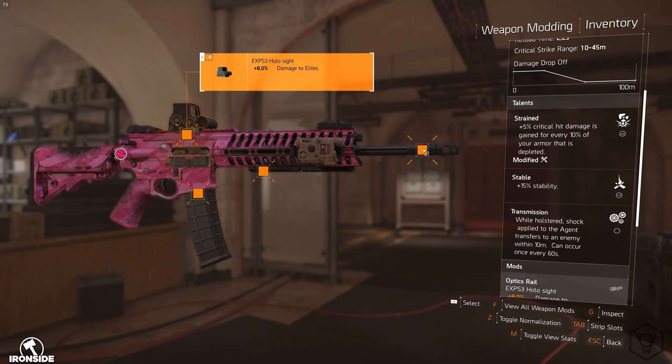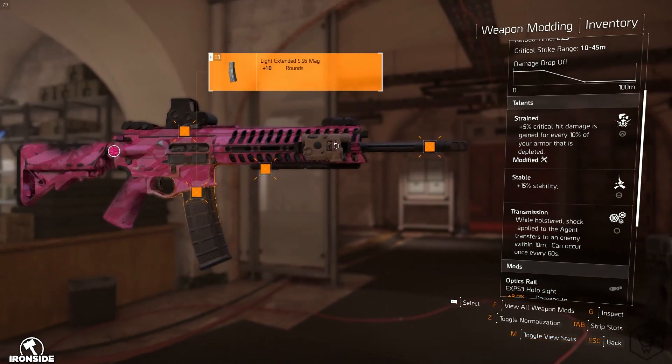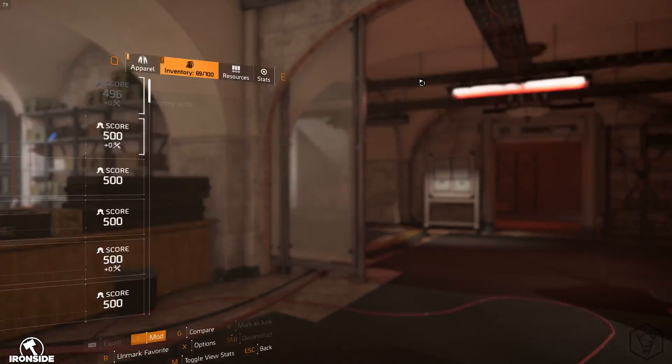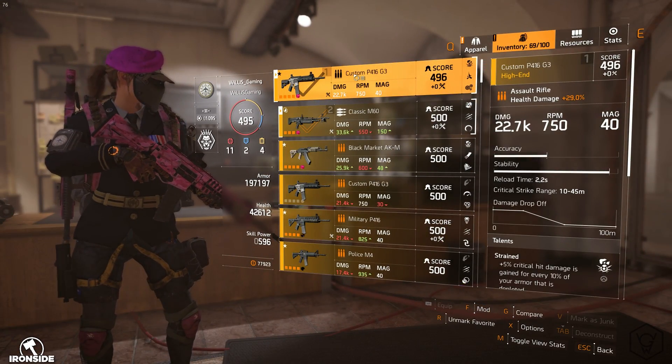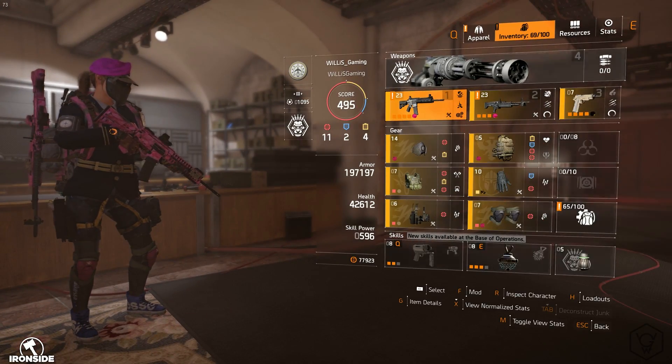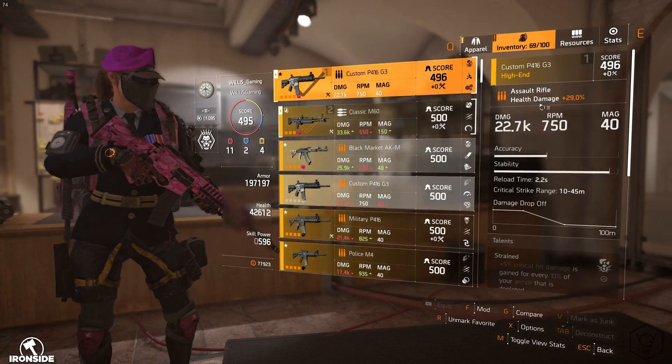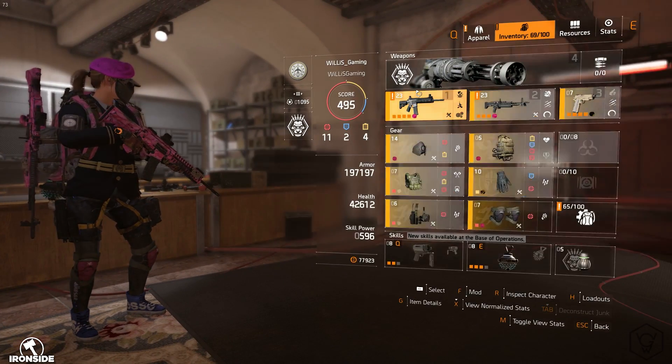We've got the holosight for damage to elites, and the magazine that gives 10 extra bullets — I know there is a magazine that gives you plus 20, I'm just not lucky enough to get it yet. And I'm not lucky enough to get the Eagle Bearer either, because if I had the Eagle Bearer with this build I would probably be using that instead of the custom P416. So if you have the Eagle Bearer, use it instead.